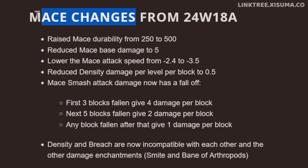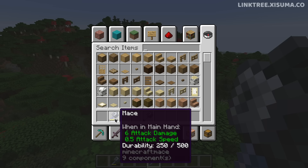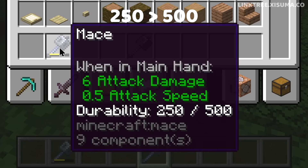The first thing we're going to cover today are the mace changes, but as explained here, this was actually in last week's snapshot — they just forgot to put it in the changelog. The mace's item durability has been raised from 250 up to 500.